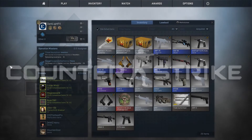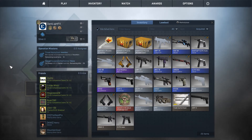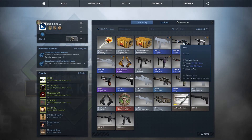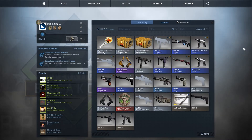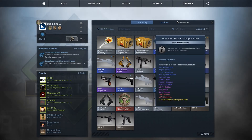Welcome to another weapon case unboxing video. The usual tactic is to buy two cases and two keys and see if we can strike with a bit of luck. But if you've watched the previous unboxes, you'll know that I've now had four bad weapons, which is a bit of a killer. Although they haven't got much value, they do look quite nice — I got the SSG, which looks pretty nice, and also the StatTrak Twist, which is cool because I didn't own a StatTrak weapon until now.